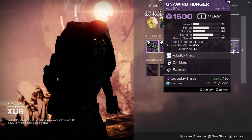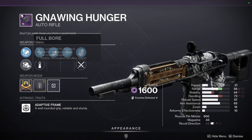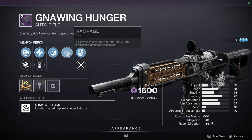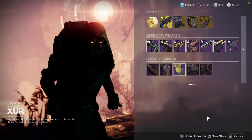Thread Needle with Rangefinder and Demolitionist, and Nine Hunger with Zen Moment and Rampage. I would definitely pick this one up just because Zen Moment did get buffed and Rampage is super dope. If I don't have Nine Hunger already, that's crazy.